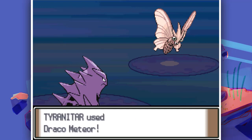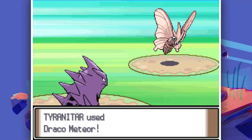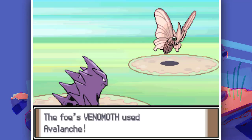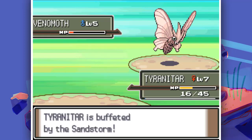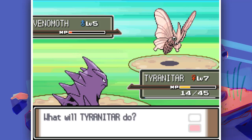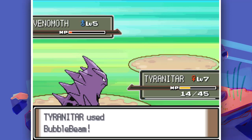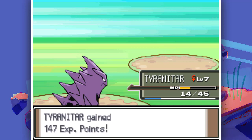Let's go for Draco Meteor and see if we can finish this. Special Attack dropped from Draco Meteor's recoil effect, but the opponent can't do much. One more Bubble Beam - yes, that's it for this Venomoth! This game is really, really crazy.